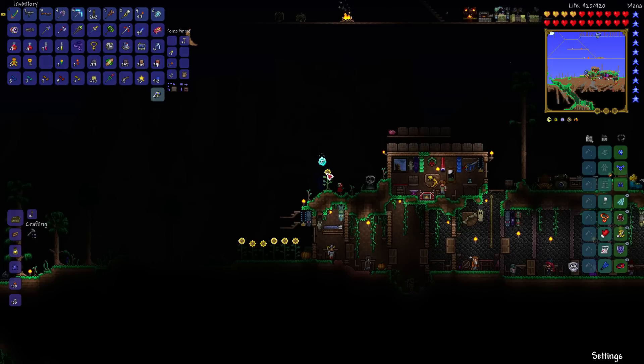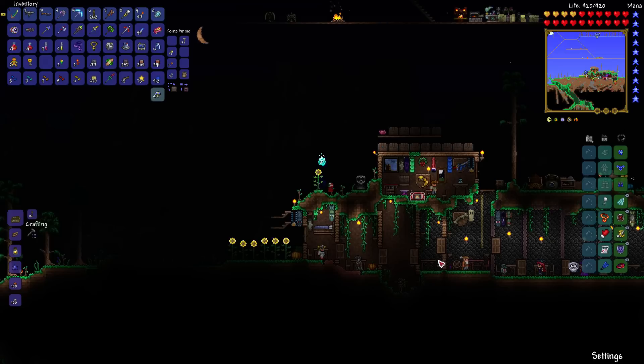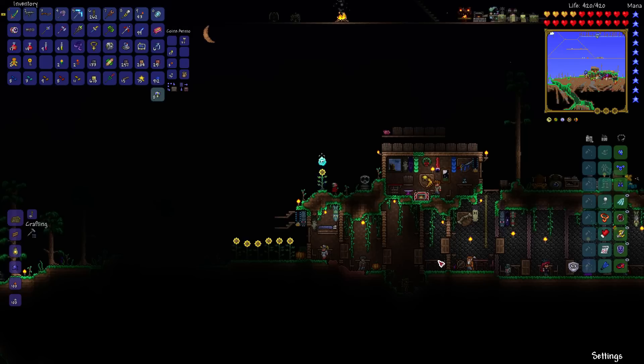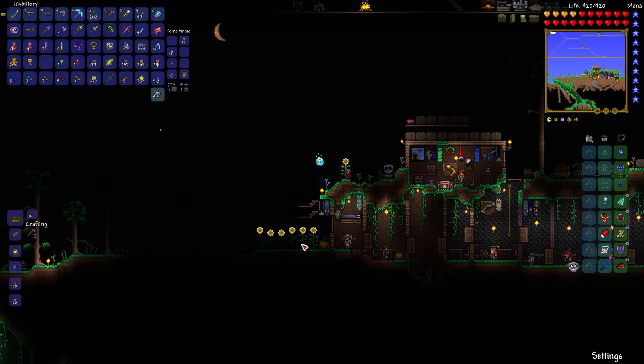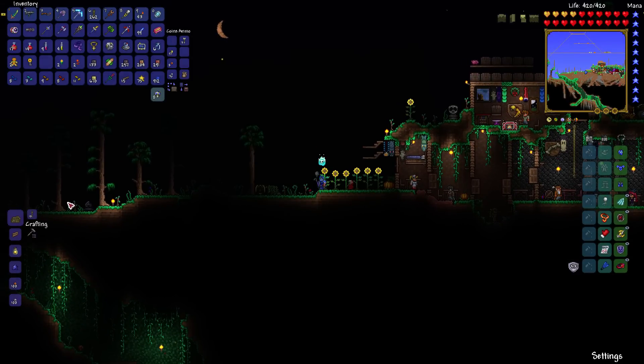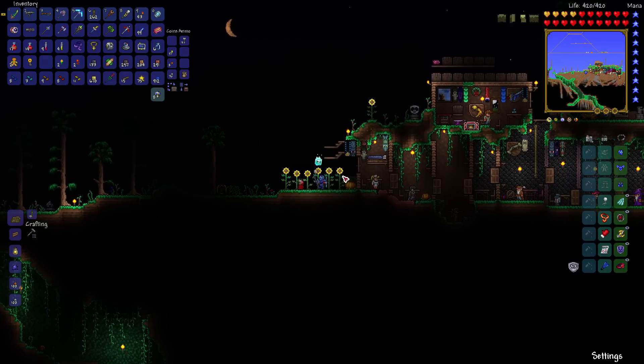Sunflowers can only be placed on regular or hallowed grass with no background walls — so I can't plant them down here in this house. You can, however, put background walls in afterwards. Sunflowers prevent the spread of the corruption or crimson into the blocks they're standing on. So before hard mode particularly, if the corruption was spreading towards here through the grass, these sunflowers would stop it right there. That's what sunflowers are for.